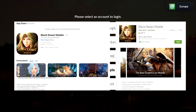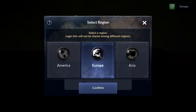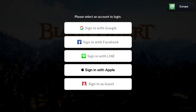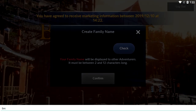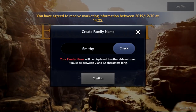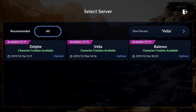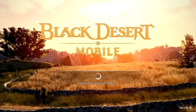You can already officially download the game from Google Play and the App Store without any VPN. Then update, choose the region, and create the family name. In Black Desert Mobile it will be the name shown on all your characters in that region, so make sure to create the right one. The server I will play on will be Velia — choose wisely, as you won't be able to transfer your characters to another server.